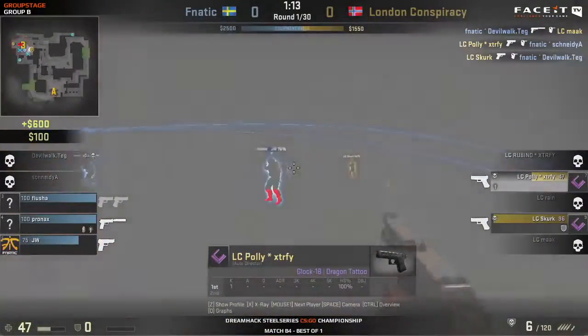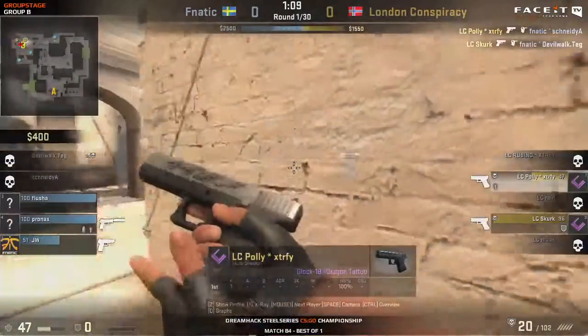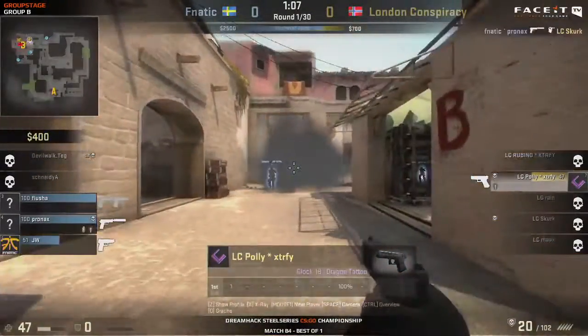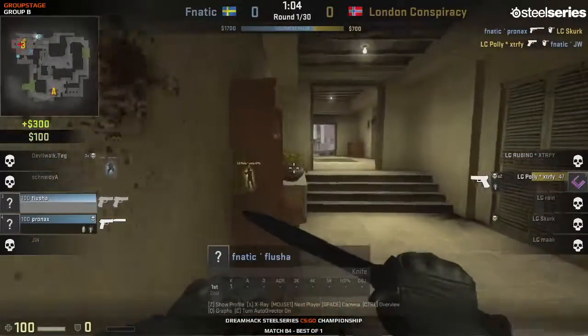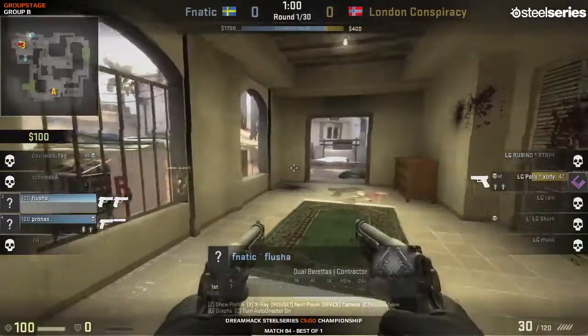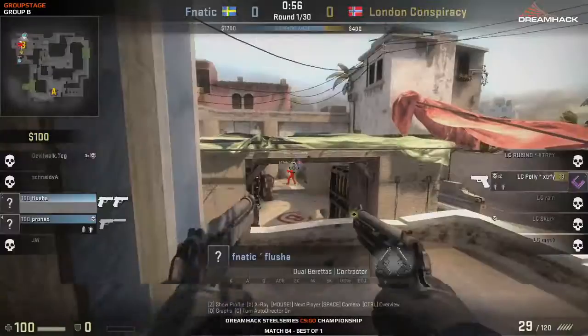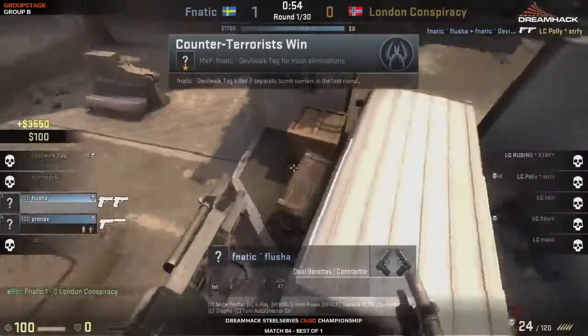What a shot there on Mack, but Polly getting the better of Schneider - had no idea he was holding that angle. It's two on three. DevilWalk doing an excellent job, getting those two early frags. It's one on two right now. Polly's the last man. Flusher coming up from behind with the Dual Elite. The bomb is down, it's not being planted. Flusher finishes off the job.